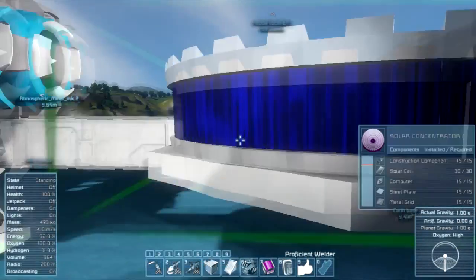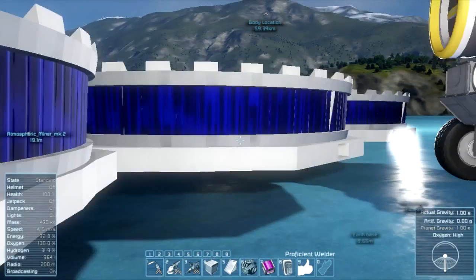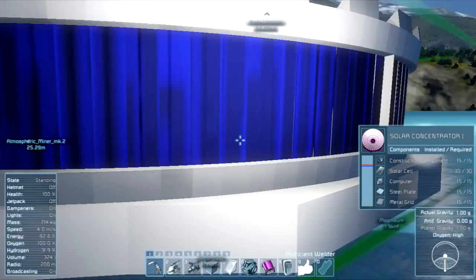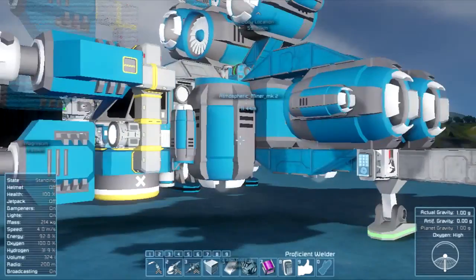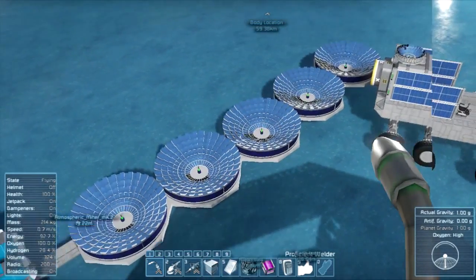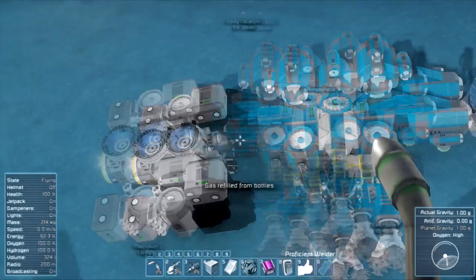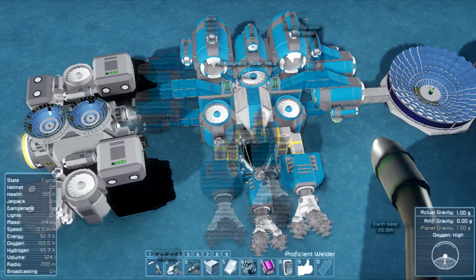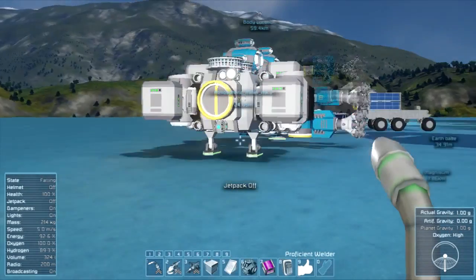Unfortunately the projector stopped — we ran out of power so the projector stopped working and we cannot complete the build. We need to charge the battery. My solution was five concentrated solar cells, and as you can see the build is back online. Now all we have to do is turn on the welder and let it go. I'm going to be behind it just to be safe — welder on.